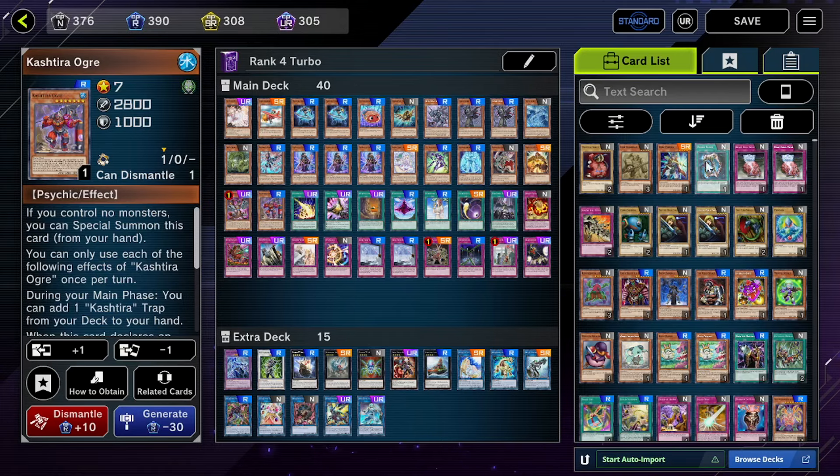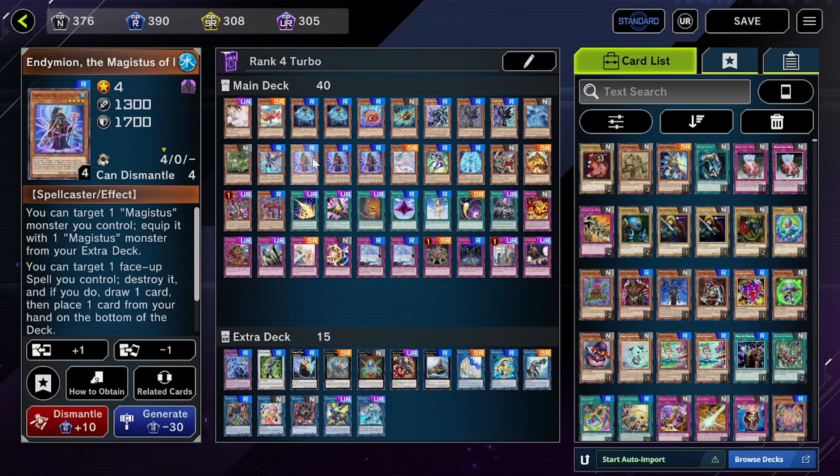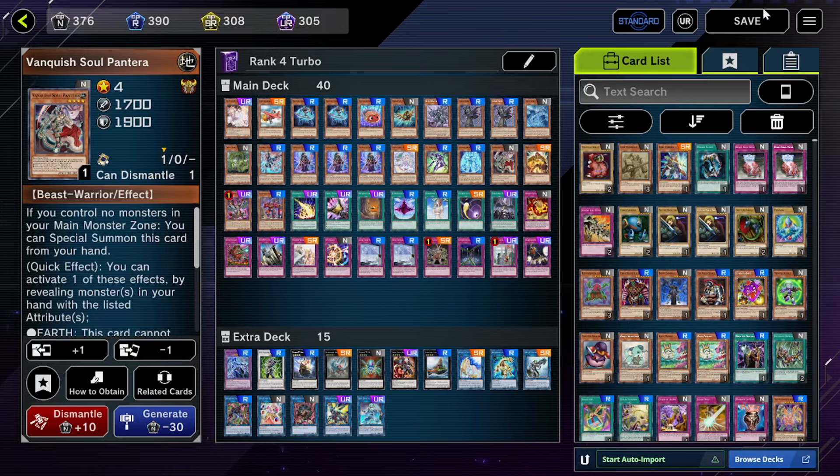I don't think there's anything else you guys mentioned. Somebody mentioned Spellstrider — it's an interesting card where you can target two spell cards on the field and banish one from your side. It can work as removal with Endymion: you target one of our continuous cards, banish that, and banish your opponent's card. The only catch is they have to be playing spell cards, so that's something to consider in the future. But overall, I think Pantera is actually cool.